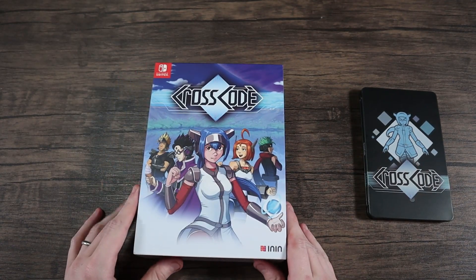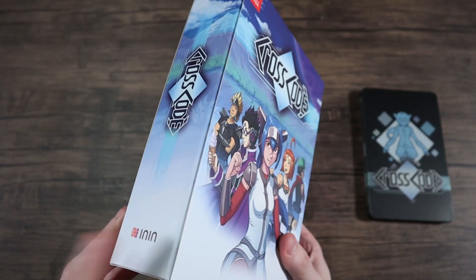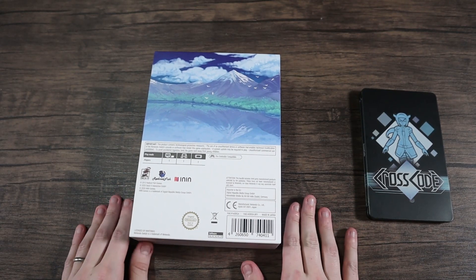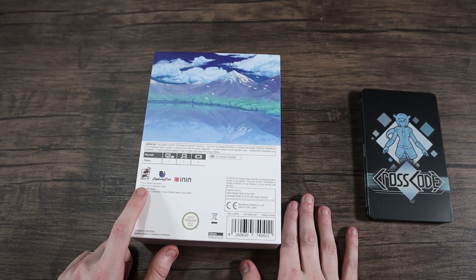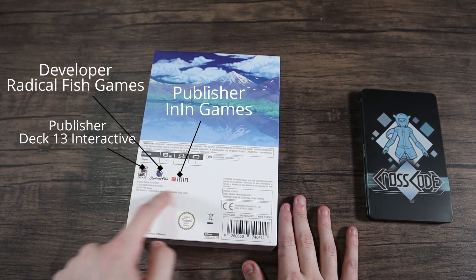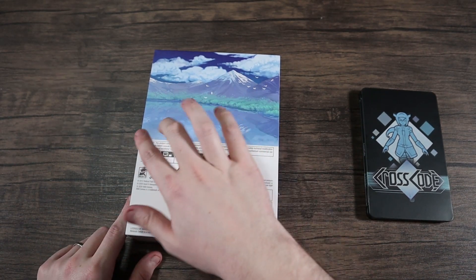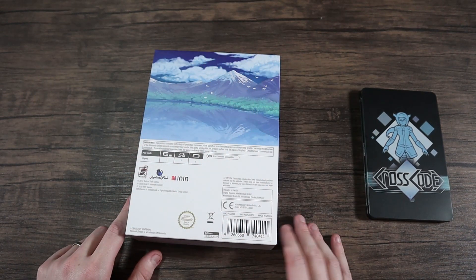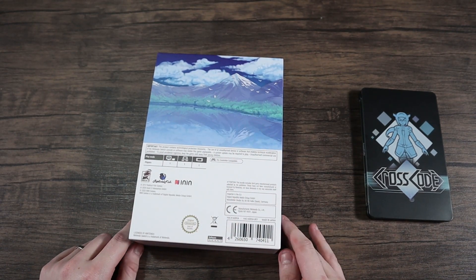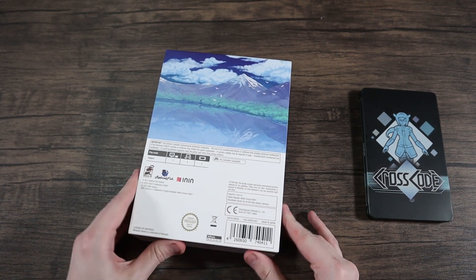Alright, different camera angle — check out the front of the box. The sides have the developer logo or publisher, I'm not exactly sure which is which — let me know in the comments. There's a nice little design here; not sure if that's a place you can visit in the game. It's single player and has pro controller support, which is nice.